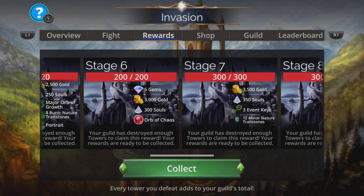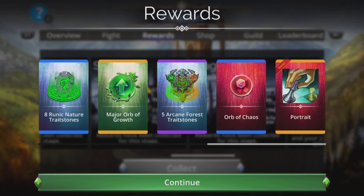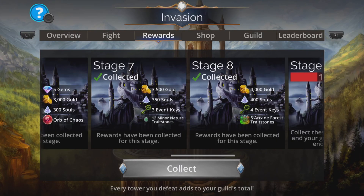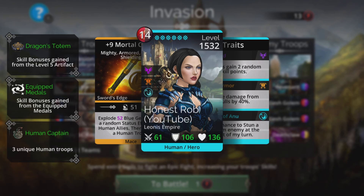This is a guild event — your guild may have started this already, so collect that lovely stuff straight away. On to the team itself: Human is the type of troop we need to use for this, and we can have a really cool team. This is the weapon available at tier three in the shop for this event.